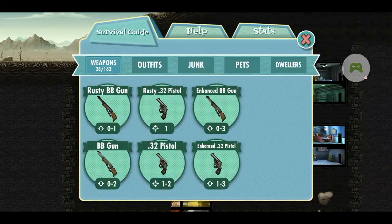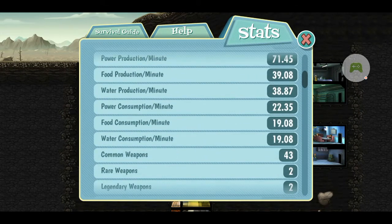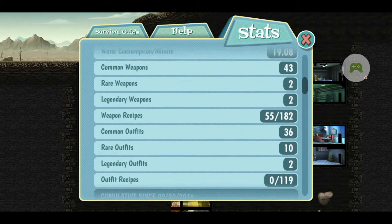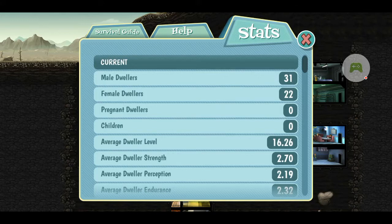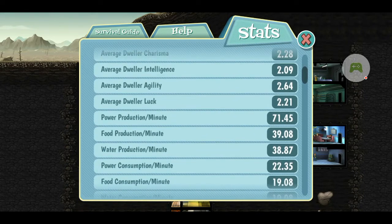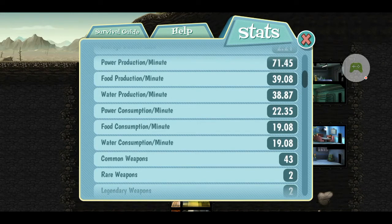Let's take a look at my stats. I am a new overseer with 16 hours and 29 minutes cumulative time played when I was recording this. I've played this game a few years ago and started again only in September 2018. This is the current stats of my dwellers and their current special skills — averaging only two. Here is the most important stat in terms of managing resources: we have power, food, and water, and we need to manage these resources well.